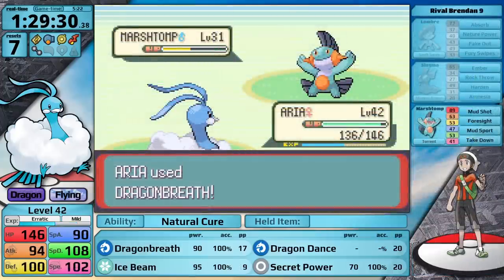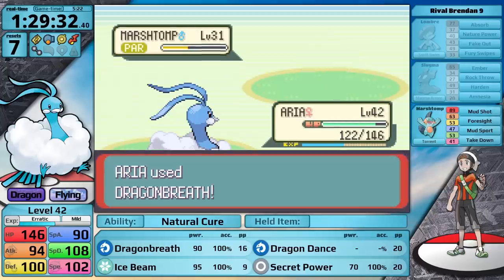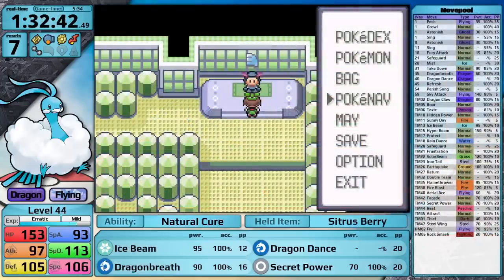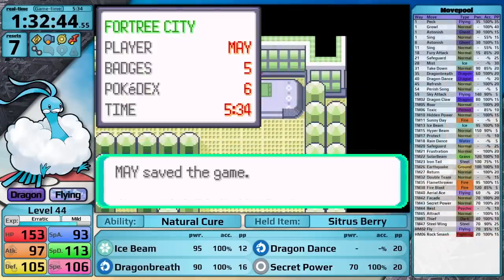Let's head north to Fortree City. Along the way I have to face Brendan, but he is really not up to the task of defeating Altaria, so I take a quick victory. And now I've made it into the gym where Altaria feels very at home. It's time to face Winona.